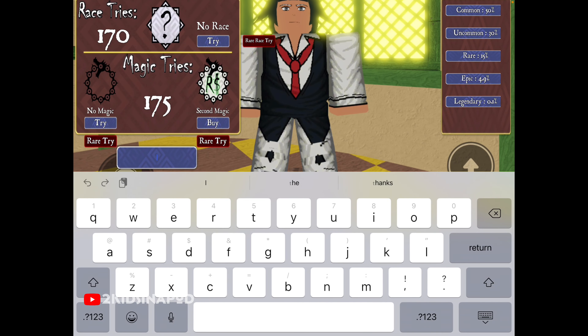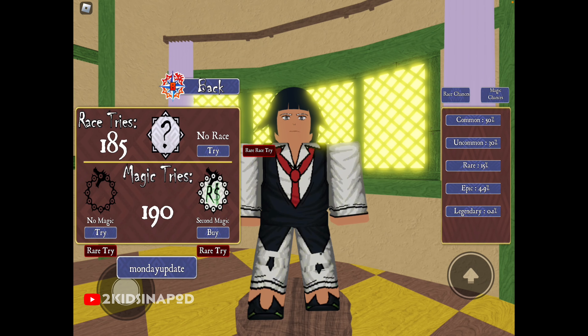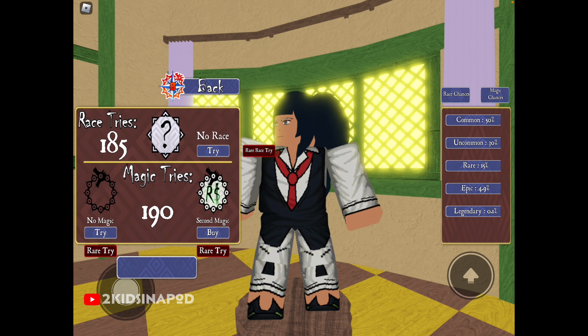Next one is 'mondayupdate' — m-o-n-d-a-y-u-p-d-a-t-e — enter that and it gives you more magic spins and a race spin. Sometimes it doesn't show 'correct' but your number is going up, so you know it's working, unless it's a reset or EXP code. Those are all the working free codes!